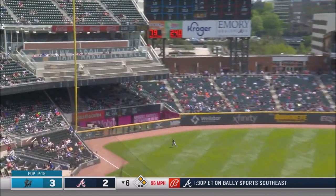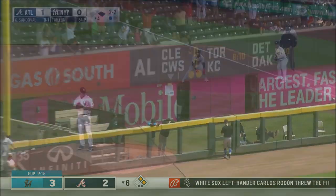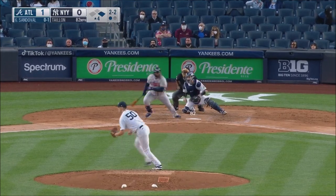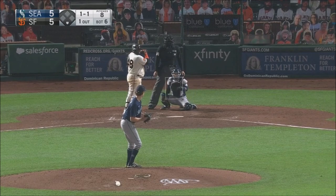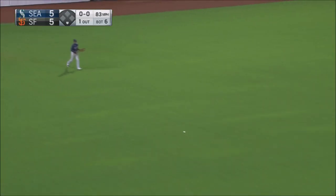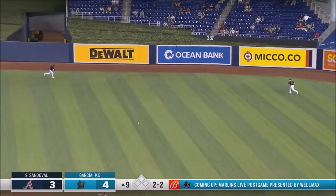First pitch swing, fly ball left — Dickerson back. Ground it and through for a base hit. Shoots this one to left field, base hit. That's in the right center field.